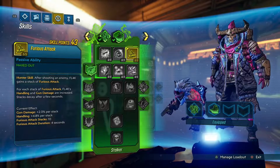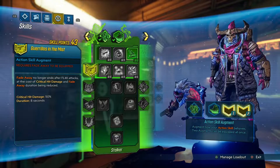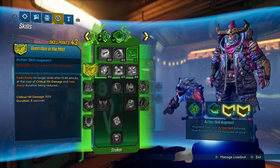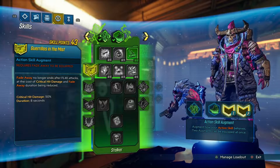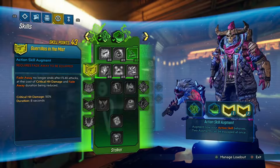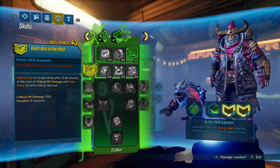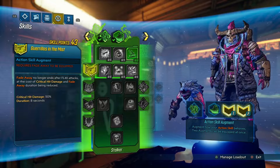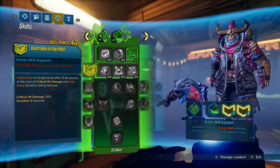After putting 5 points into Furious Attack you actually unlock the second line. What you want to do is unlock Guerrillas in the Mist. This does lower critical hit damage by 50% but only for 8 seconds. Overall you get to stay in fade away with this build for 21 seconds instead of 15 seconds, so you won't notice that big of a difference.